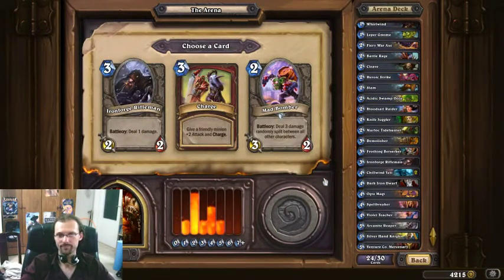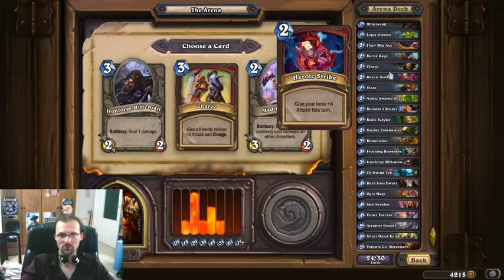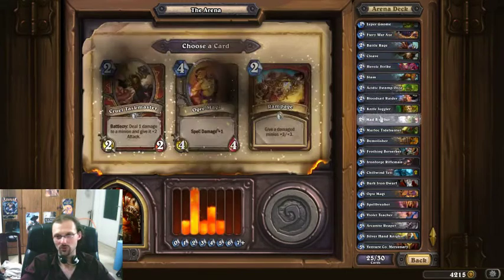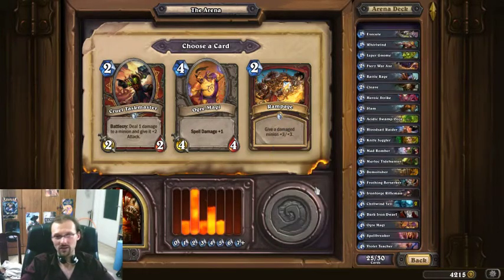This is an easy pick, even though I have tons of 2-drops — though some of them are removal spells I probably don't want to play on turn 2. I'll go with the Mad Bomber. It's very good — it can damage a guy, even my own minion, which is useful. I am one of the only classes that can actually make use of that.